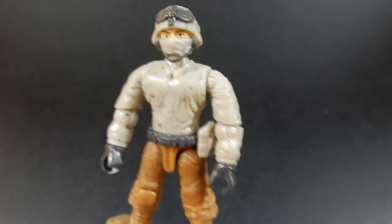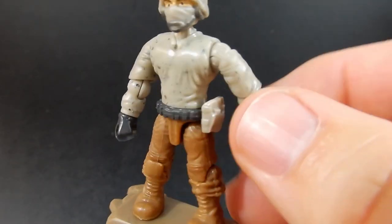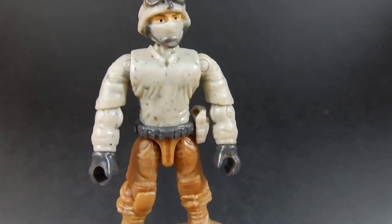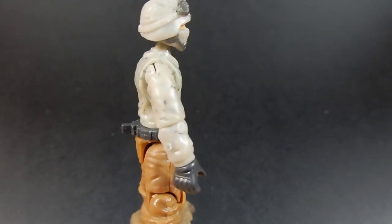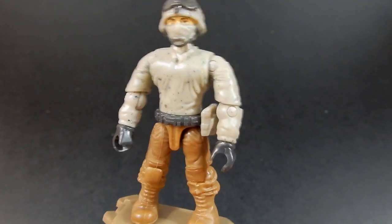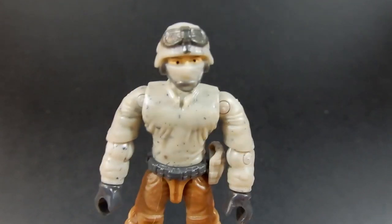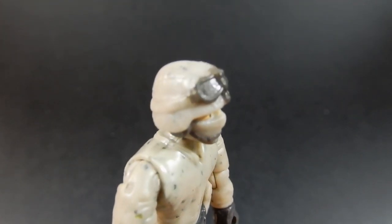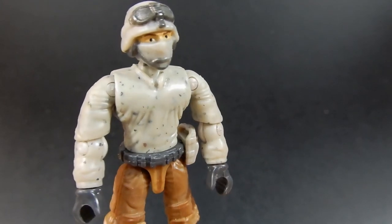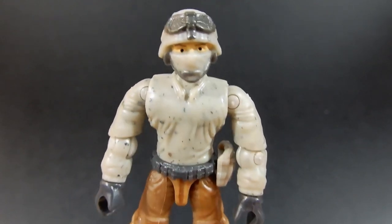Here we have our micro action figure. He is more or less undressed at this point — no accessories on him with the exception of a little pouch on his belt. He's got a nice tanned shirt with some speckles of gray. That's one of the things Mega Constructs does very well — they simulate camouflage or worn clothing with speckles. They also do that with their bricks and terrain pieces to give them more depth and realism. There's no removable helmet but the sculpt is good with those goggles, and he's got a protective mask for the desert to keep out dust particles.